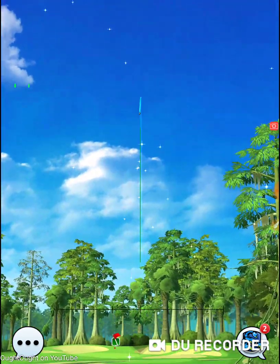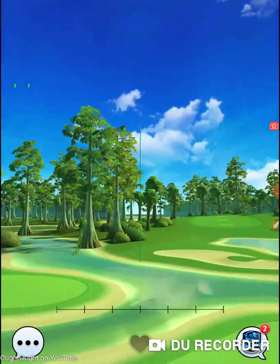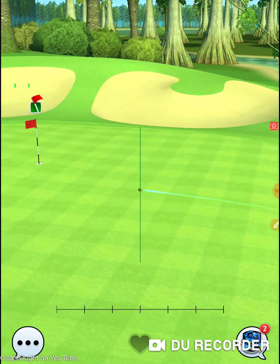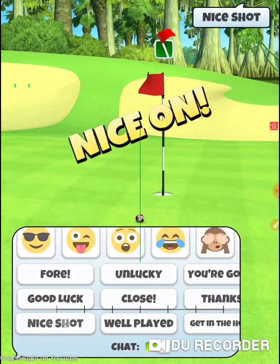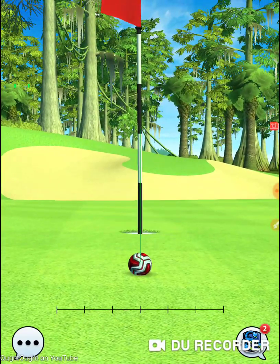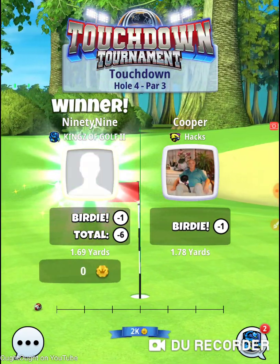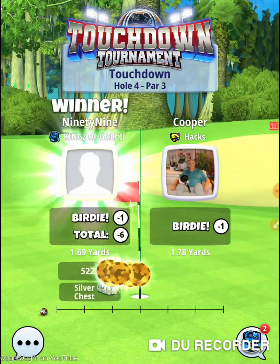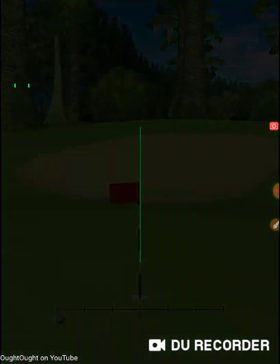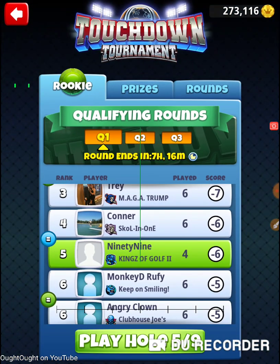Let's see if my opponent can get it in the hole. It looks like it's going to be close. Very nice — nice shot. Winner, winner, chicken dinner! Trying to win them all today — every hole I'm trying to win. Good luck. Off we go. That was hole number four of the Touchdown Tournament in Monday's qualifying round of the rookie division. Thanks for watching.